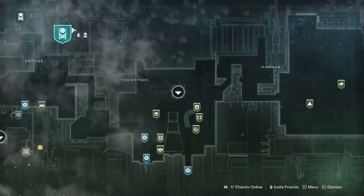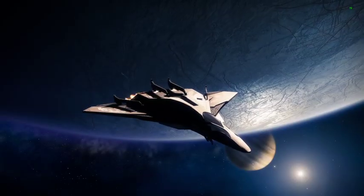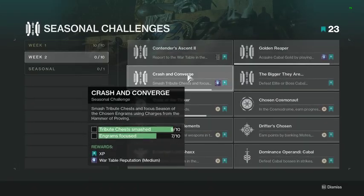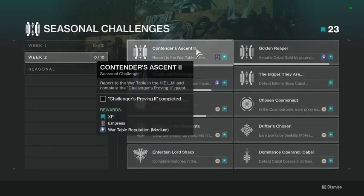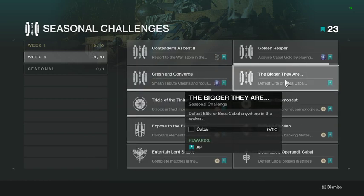Since it's a new week, let's check out what's new at the Helm — we'll do this every weekly reset. Before we get into it: new weekly challenges are apparently retroactive, so if you did stuff previously it counts toward other things. This week's challenges include Proving to the Golden Reaper, collect Cabal Gold, Crash and Converge, and Bigger They Are.